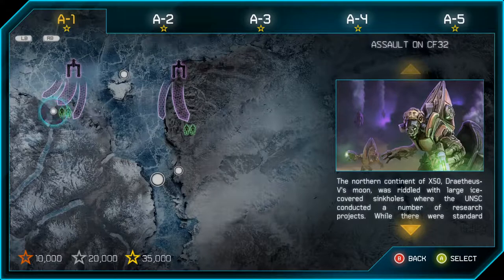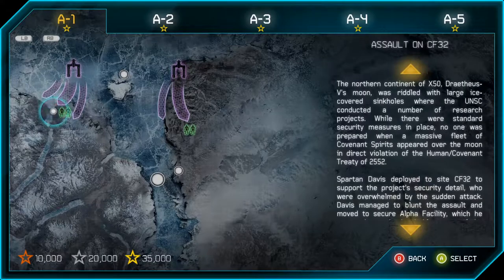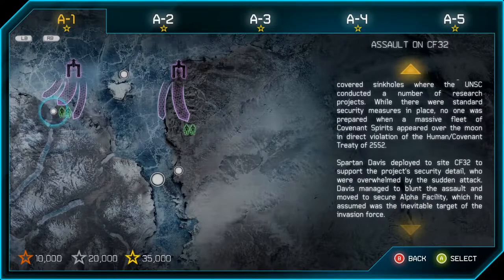The northern continent of X-50, Drathius V's moon, was riddled with large ice-covered sinkholes where the UNSC conducted research projects. While standard security measures were in place, no one was prepared when a massive fleet of Covenant Spirits appeared over the moon in direct violation of the Human-Covenant Treaty of 2552. Spartan Davis deployed to site CF32 to support the security detail who were overwhelmed by the sudden attack. Davis managed to blunt the assault and moved to secure Alpha facility.